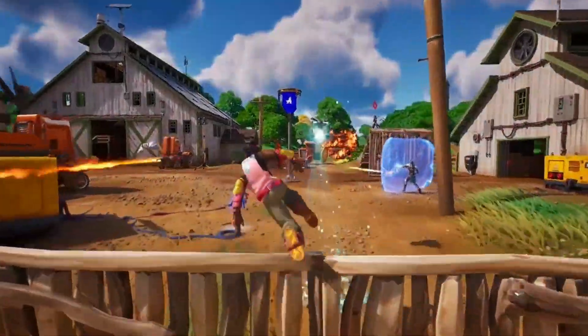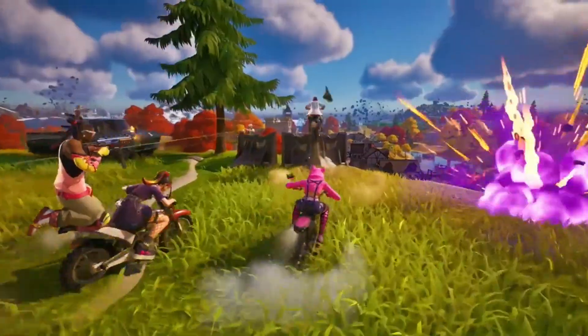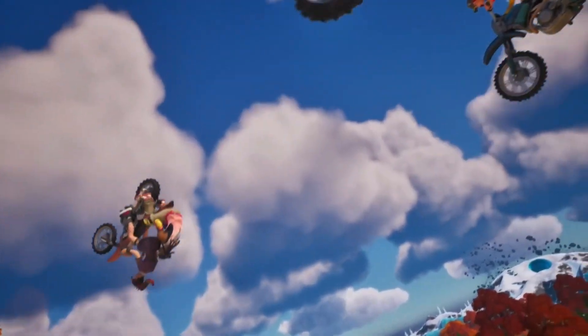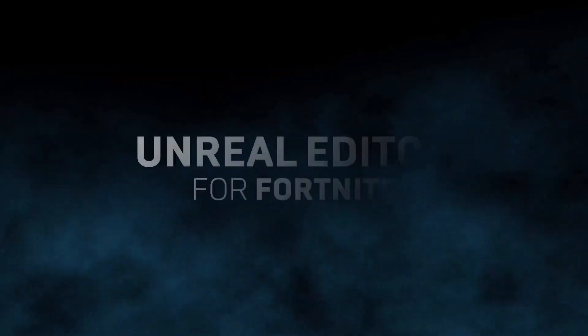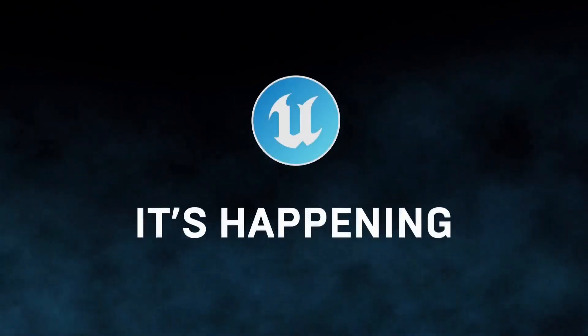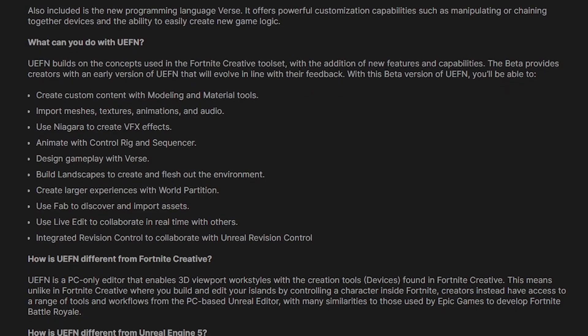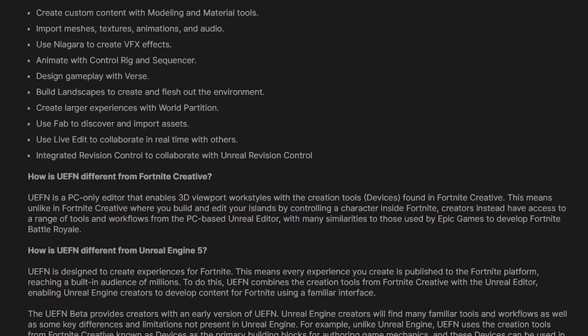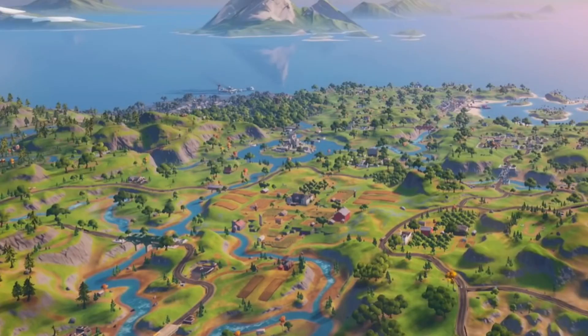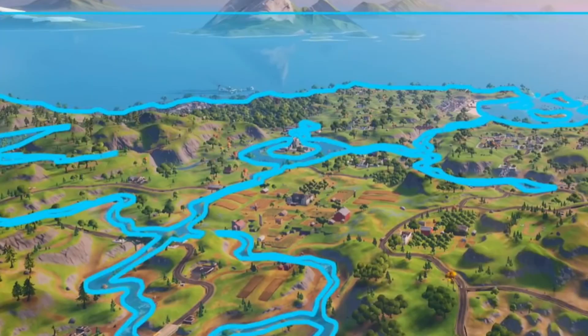Epic Games is in the process of massively expanding its tools for game creation, and that's gone further than most expected this week with the announcement of a Fortnite Unreal Editor. This is going to allow players to create entire games and launch them within Fortnite itself. The new Fortnite Unreal Editor is massively going to expand what you can make in-game — it's the Creative 2.0 that's been in Fortnite leaks for a few seasons now.